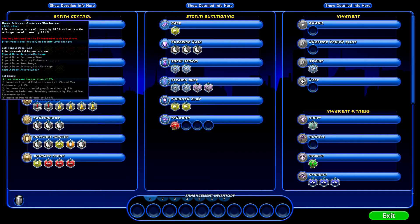Whereas in a typical range or melee attack, we may have two Accuracies and three Damages. But by having enhancement sets in there, we may be able to have, in those same five slots, quite a few Accuracy and Damage, and we're also going to have Recharge, Endurance, and possibly something else as well. So you get a lot more bang for your buck in the same number of slots.